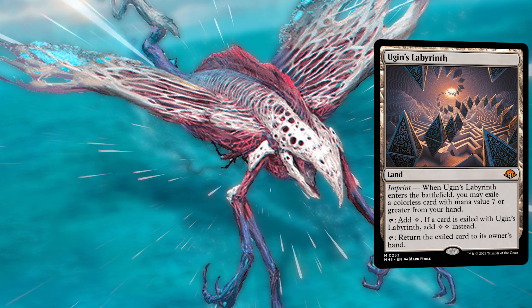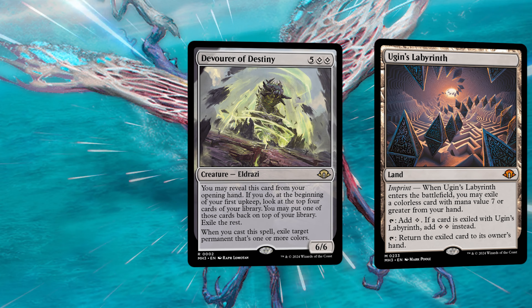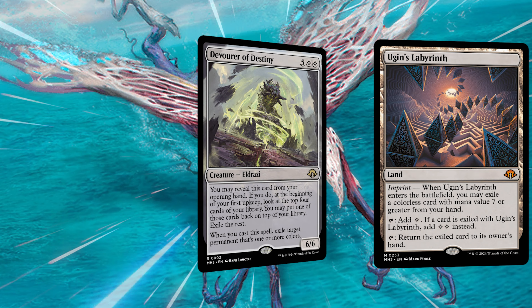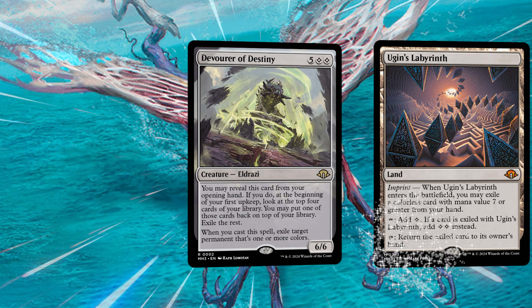Modern Raiden's 3 brings us to Jane's Labyrinth, which makes 2 mana on turn 1 if we exile the colorless card from hand. That's pretty easy to do with Devourer of Destiny. When it's in our opening hand, we dig 4 deep and we can put one card on top. These two cards work super well together, because Devourer can find Labyrinth, and because it costs 7 it also turns on Labyrinth. And when we finally have too much mana, Labyrinth can return Devourer to hand.